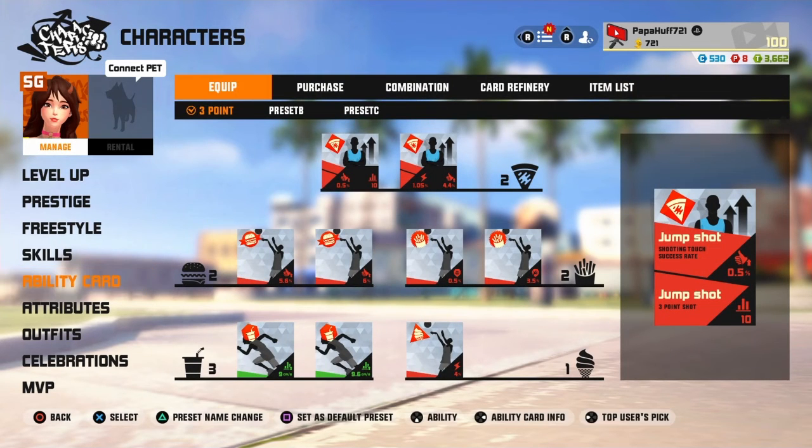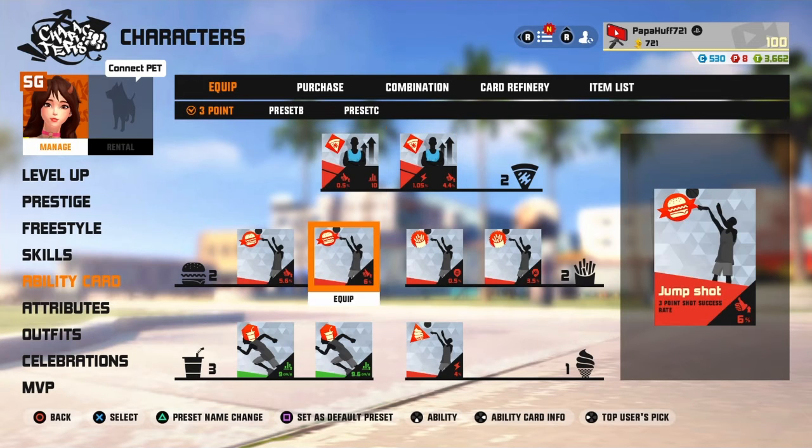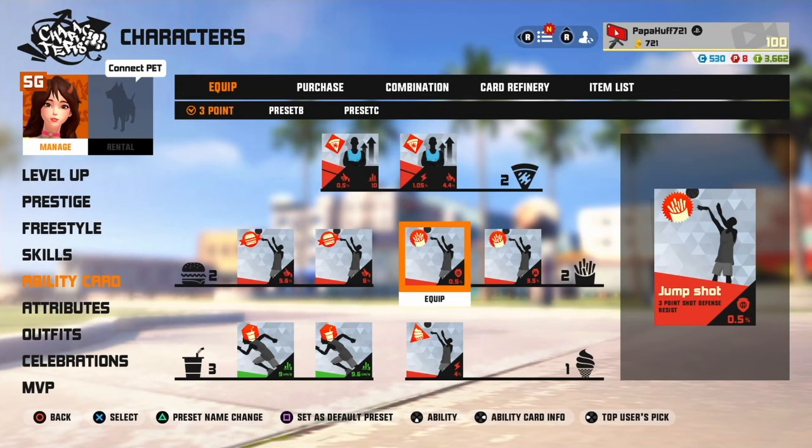And then we come down to the cards — it's silver pack made over here, as always. I don't blow a bag on this game, I'm silver pack made. I did get lucky — I got shooting touch and 3-point as a pizza, that was really nice. And then obviously I got the 3-point success rate, 3-point success rate for the burgers. I was only able to get 1 death resist, so I just went with a block resist.